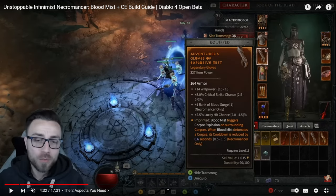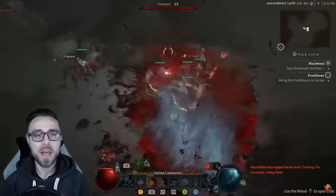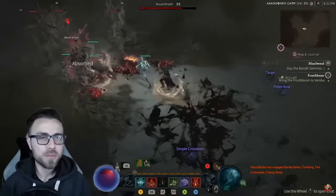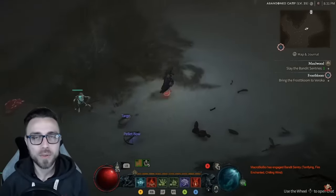Explosive Mist used to say that while Blood Mist was active, it would trigger corpse explosion on surrounding corpses, and then every time that it detonated a corpse, it would reduce its cooldown by up to 1.5 seconds. The reason why this was so much more powerful than it is today is because it would trigger on every single corpse that the Necromancer ran over while in Blood Mist — meaning that mowing through an entire field of monsters would completely reset its duration every single time.